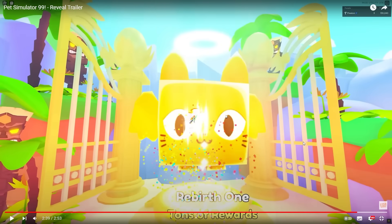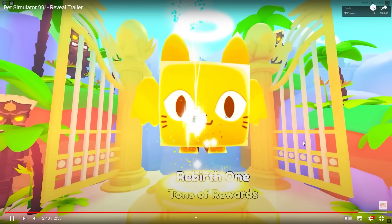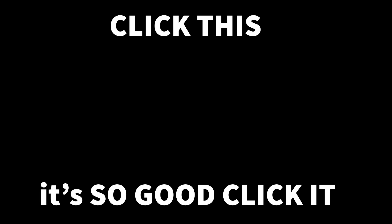He's gone inside the titanic gold thing, fireworks are going off, a halo, he seems to have turned gold. He's shot up through the halo into the sky and then there's a white screen. And it's Pet Simulator 99! So much in that video — it's coming out December the 1st, get your pets ready.